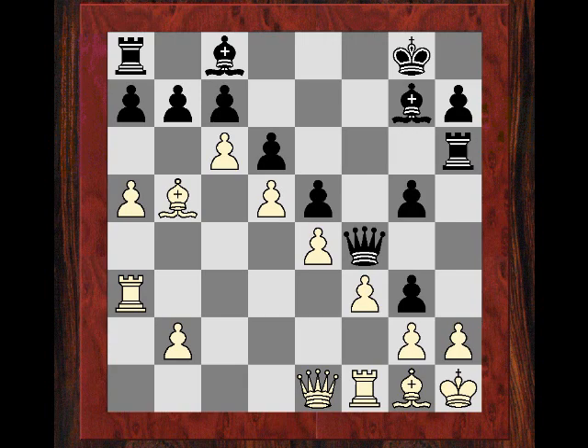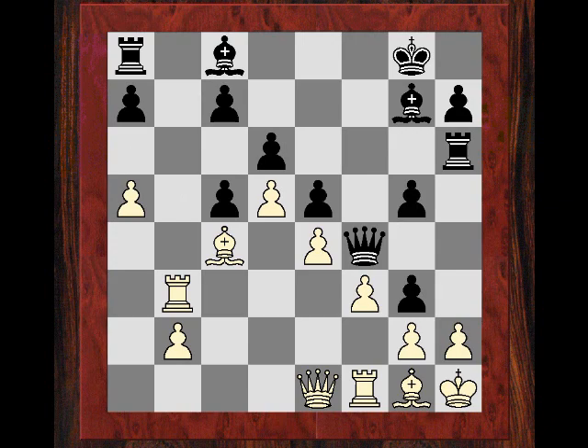But after Bc4, we have c5, but that closes up the Queen side. Rb3, so there may be an idea now like a6, maybe Rb7 if Black's not careful. But even worse is Qe3 - it seems where is Black's attack here?